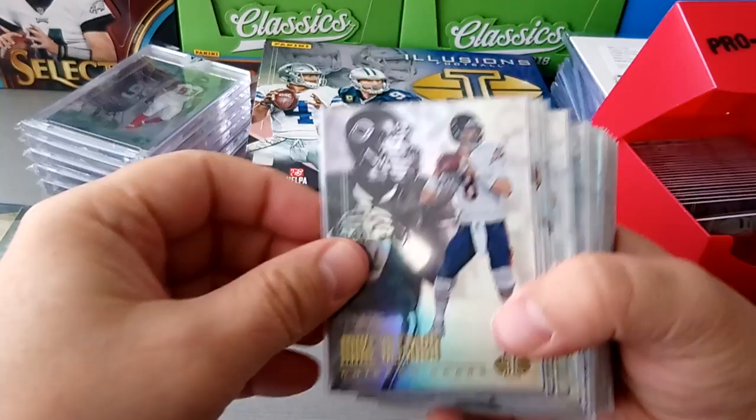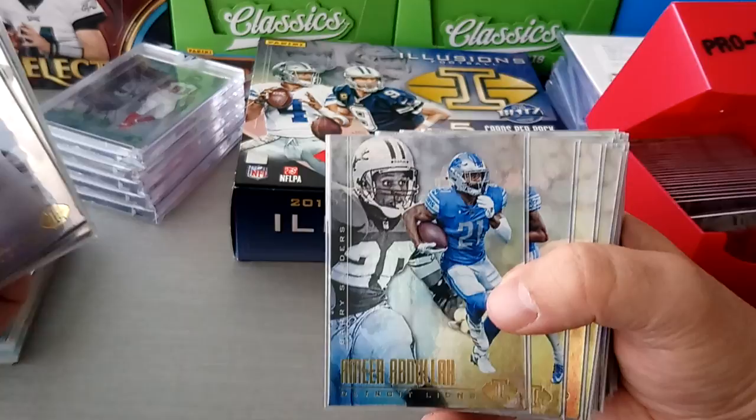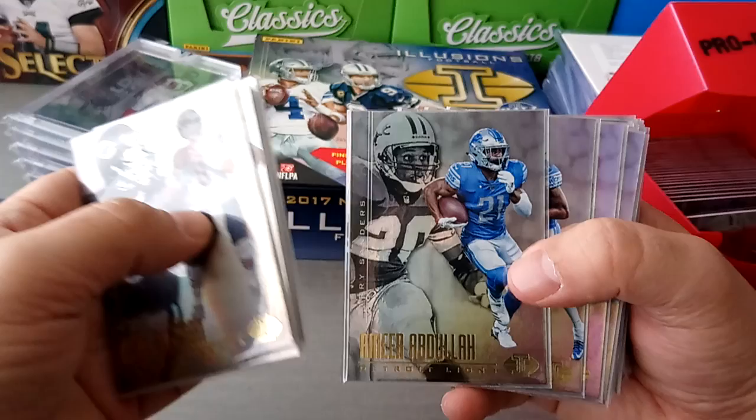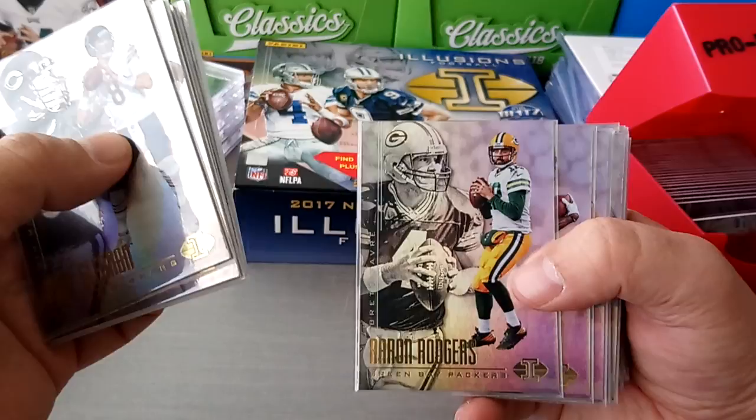There's gonna be some funny ones coming up - players you'll be like 'wow'. For example, Barry Sanders and Amir Abdullah - how unfortunate are the Lions? They have not been able to replace the legend Barry Sanders at running back. They tried Reggie Bush, it didn't work out. This one is Megatron of course, Calvin Johnson with Marvin Jones - I'm not sure Marvin Jones is the same caliber. Here's a good one: Rodgers and Brett Favre.